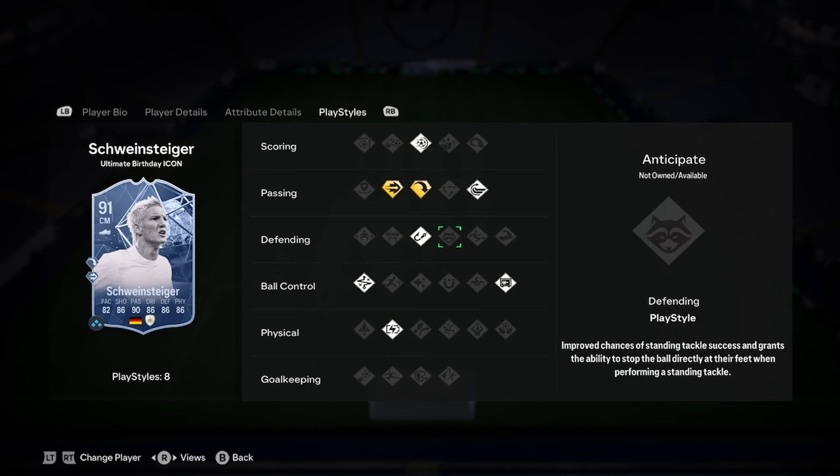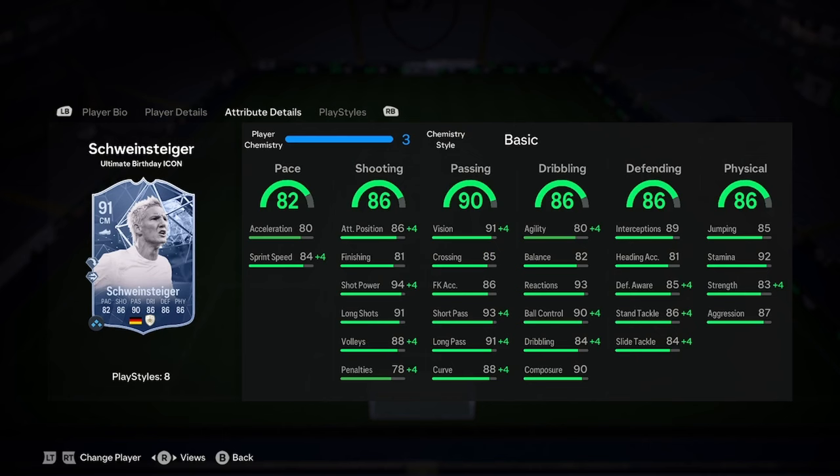His PlayStyles include ping pass, long ball pass, power shot, whip pass, intercept, relentless, technical, and press proven.